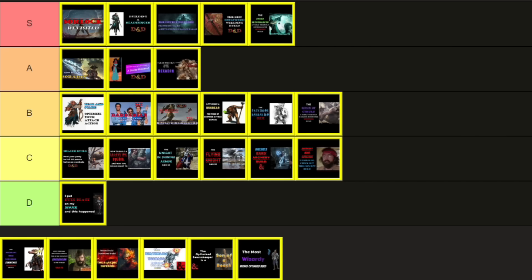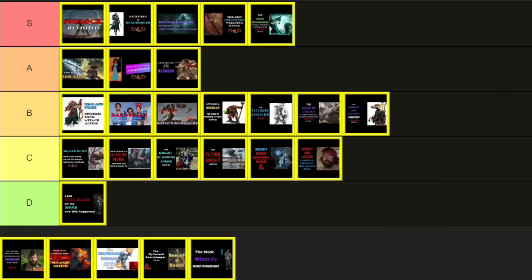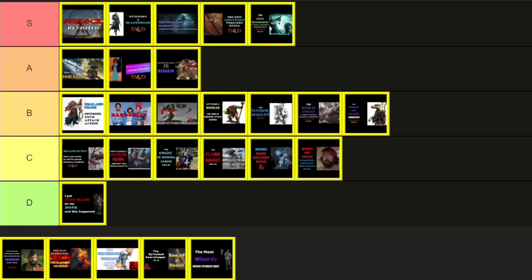January 13th, 2023, and the Bardbarian — character name Tenacious T, half Jack Black and half Mr. T. This is what I called a Franken build: multiclassing two classes that should normally never be mixed. I did my best to make it work, and I had a lot of fun with the build and the video. It's a semi-viable build — if you have a hankering to mix Bard and Barbarian for some reason, maybe for the catchy name, I think it squeezes as much as possible out of that abomination. The views? 23,000 — one of my lowest — and poor Tenacious T is relegated to D tier.